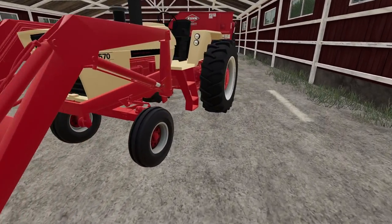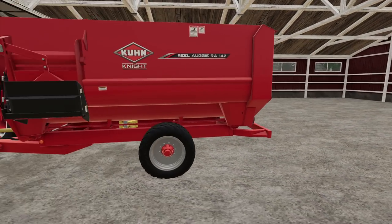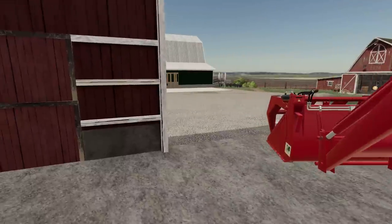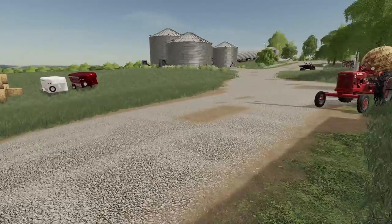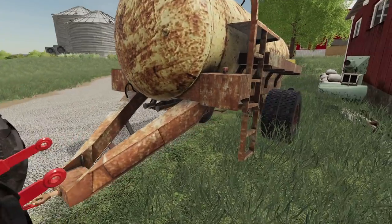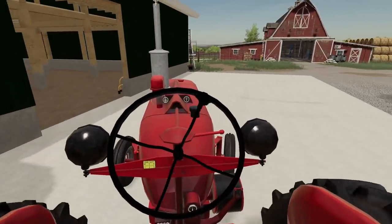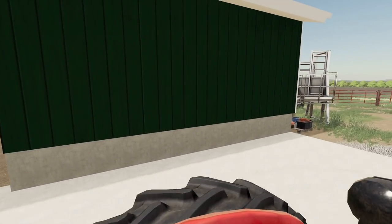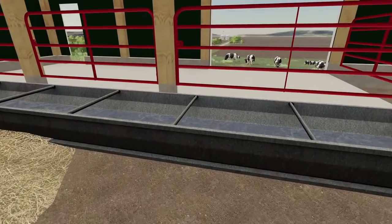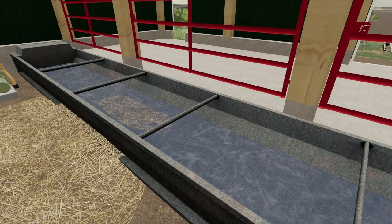We'll get this beautiful sunset Case tractor here running. Let that warm up. We've also got our farm rail here — we'll water them here quickly. As always, I can't get my automatic waterers to work properly here. Run a hose over here. This should be automatic watering, but it isn't working like it should.